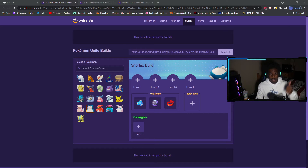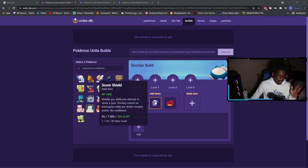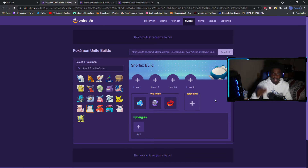With Snorlax: Buddy Barrier, Score Shield, Focus Band. A lot of people do not know about Score Shield, but when you read the description, it gives you 450 health automatically. Then it shields you when you attempt to score a goal, and the shield scales on your health. You're already a Defender with a lot of health, then you have Buddy Barrier on top of that. Focus Band should be the third item, but AOS Cookie is a good alternative — it's a scaling item. When you score, your max HP goes up. I think it's six stacks. AOS Cookie is a good sub-item, but personally I say just throw Focus Band on in case you get low. Focus Band is a staple top four item in the game.